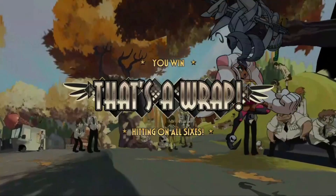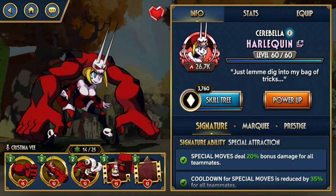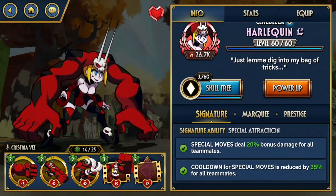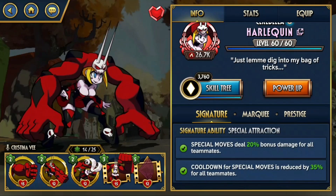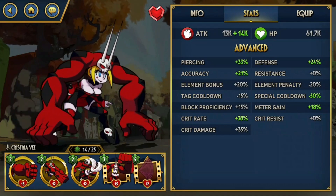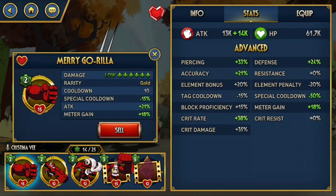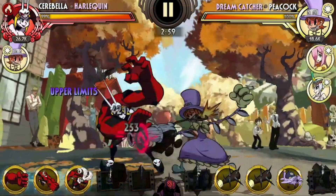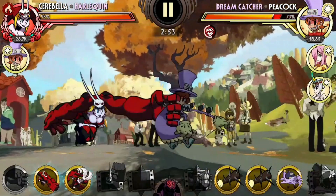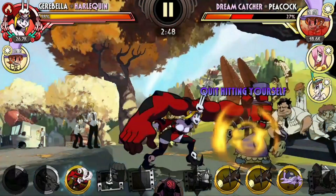I'm going to use Harlequin instead because of her Special Move Cooldown ability, which is reduced by 35% — which is insane with this set. Our Special Moves also deal 20% bonus damage. I actually have about 85% Special Cooldown here. You're gonna see how insane the combo loop is with Merry Gorilla, Hammer Toss, and Battle Bud. We're going to corner the opponent using Dreamcatcher, and because of the maximum Special Cooldown, I can do a full combo loop.